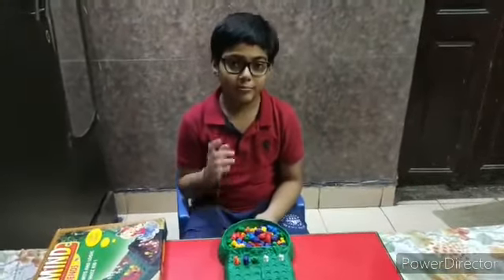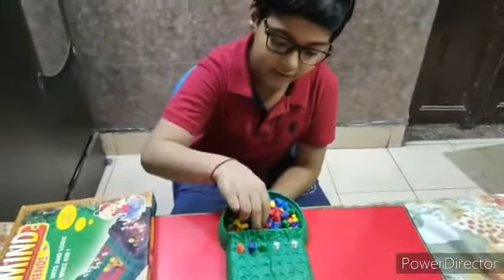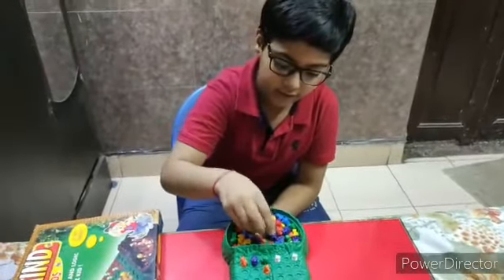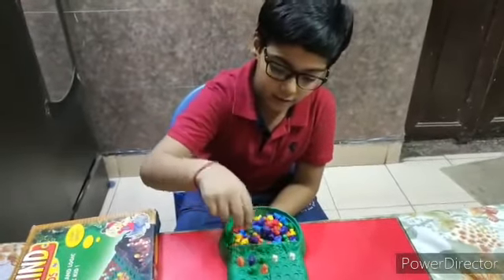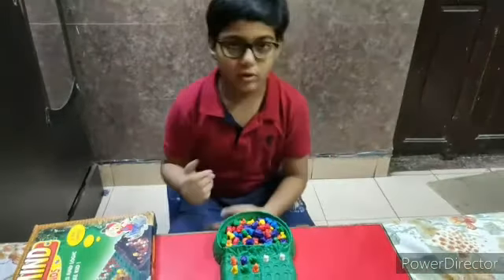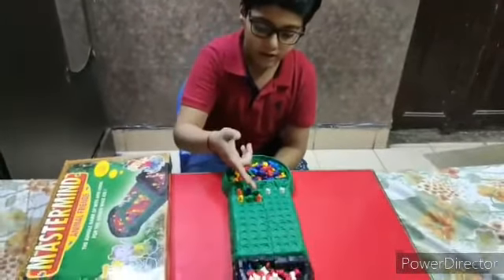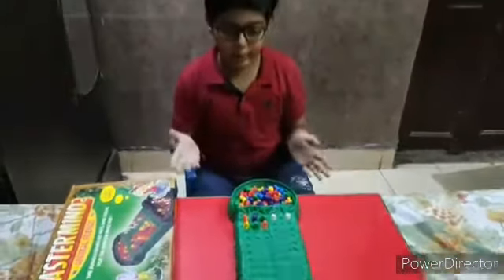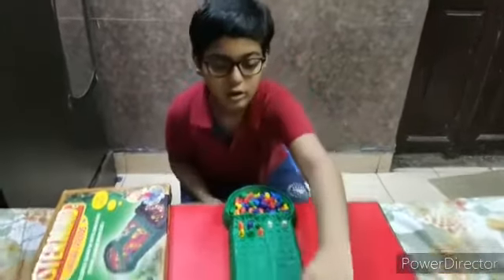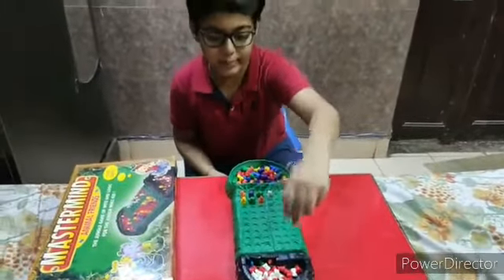I will guess one more time. I will take orange here and green here and take a new color. As you can see, orange is in the right place and green is also in the right place. So the code maker will give the red peg.